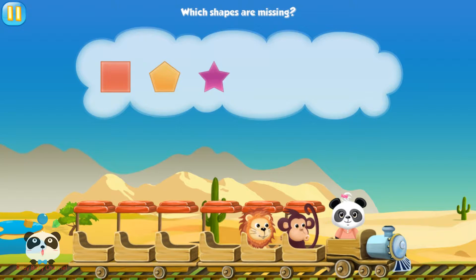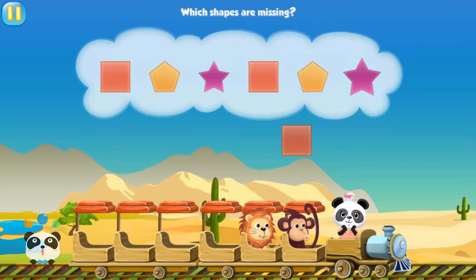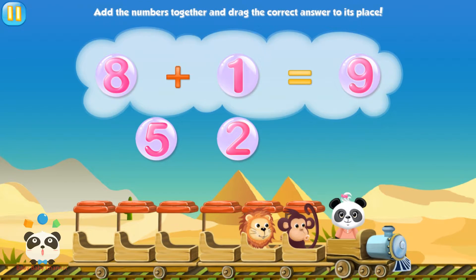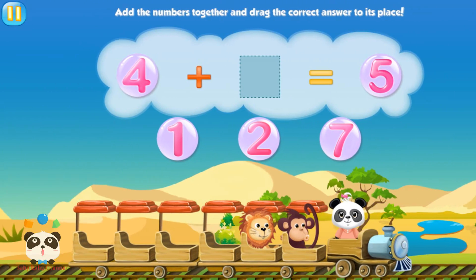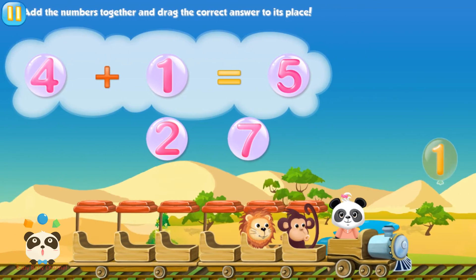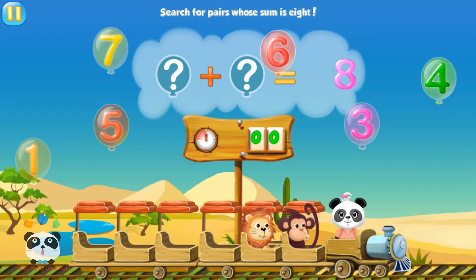Square, pentagon, star, square. Which shapes are missing? 8 plus 1 equals 9. 4 plus 1 equals 5. Search for pairs whose sum is 8.